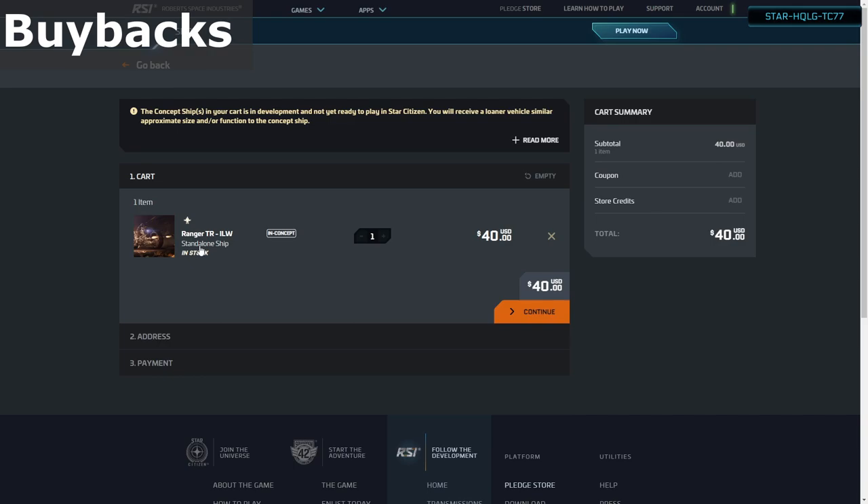If this looks right and is what you want to get, then click the add to cart button, then proceed with the checkout. If you have the option to use them, don't forget to apply store credits at this point.